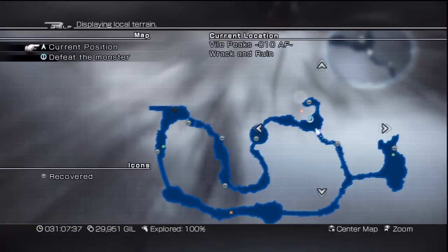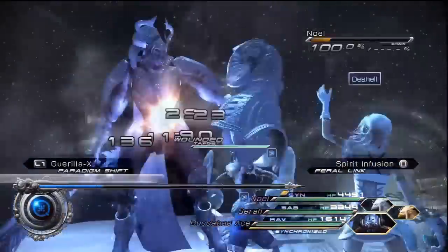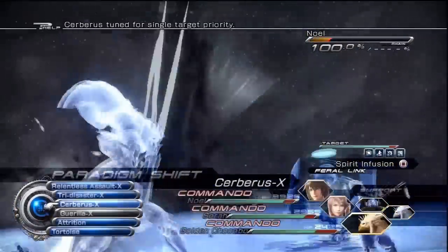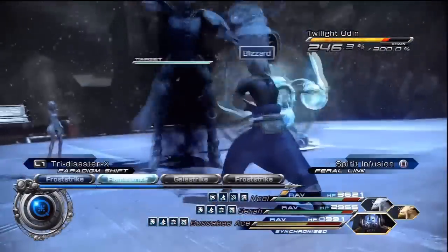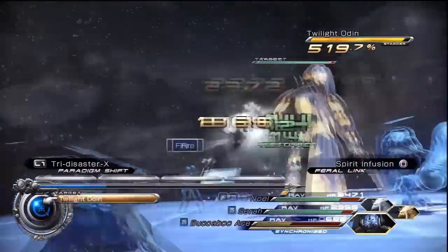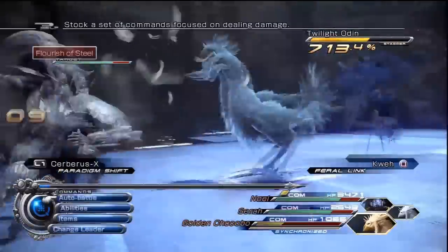Last up we have Twilight Odin. You'll get this monster after completing one of the Fragment Quests — you will have to fight it twice and obtain it after the second attempt. You'll need both of the Vile Peaks storylines unlocked; one is from the Archalyte's Steppe and once you do the storylines for those two places you'll fight this guy. He can be a bit of a pain. Buff yourself up, stagger it as quickly as you can — I usually use the Tri-Disaster paradigm, which is Ravager Ravager Ravager — and drive that chain gauge up as high as you can.